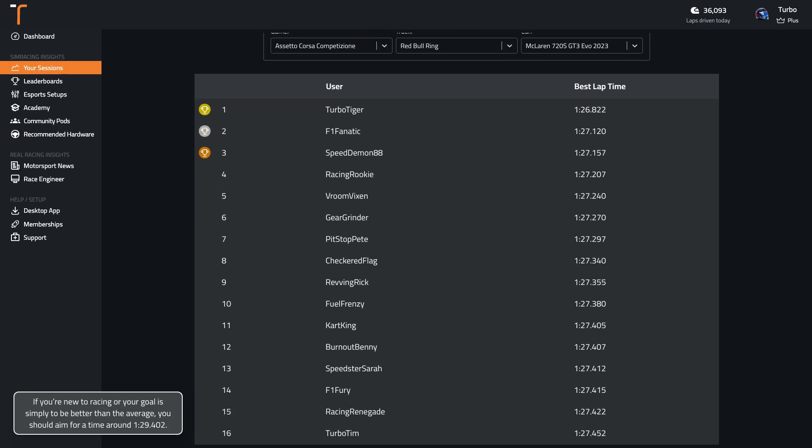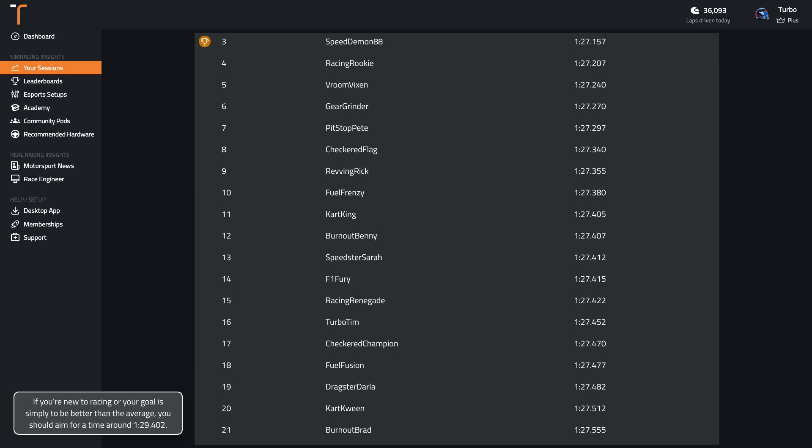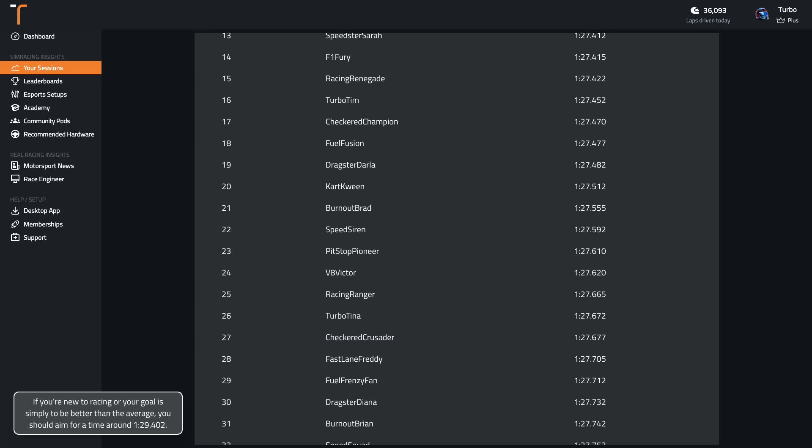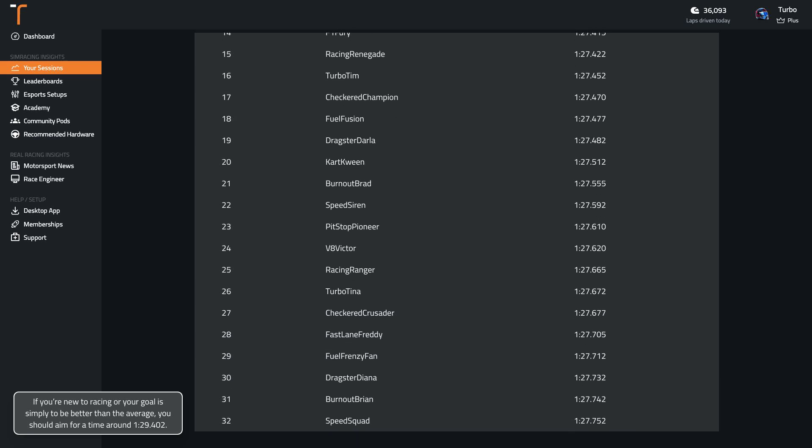If you're new to racing or your goal is simply to be better than the average, you should aim for a time around 1.29.4. Wherever you are in your sim racing journey, if you're wanting to get faster, you can record your laps with Track Titan and compare them to professionally driven laps.